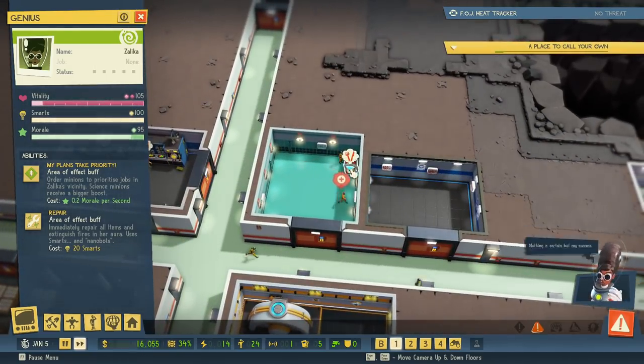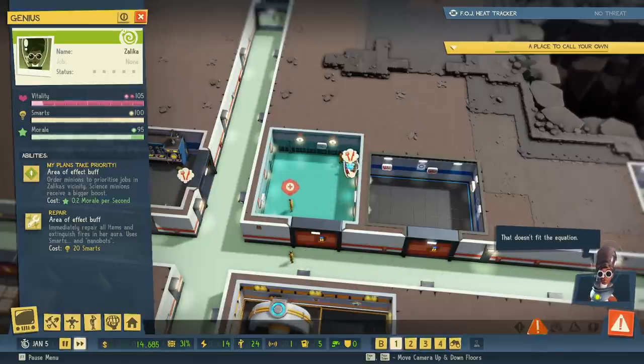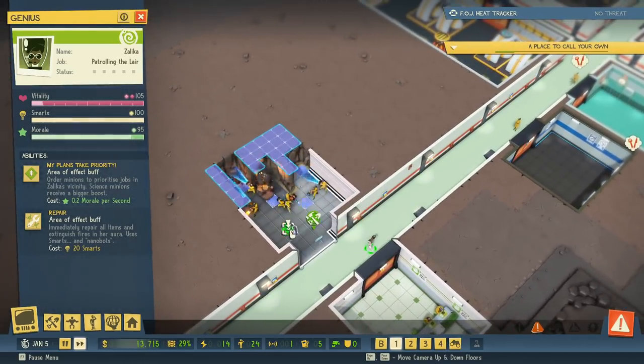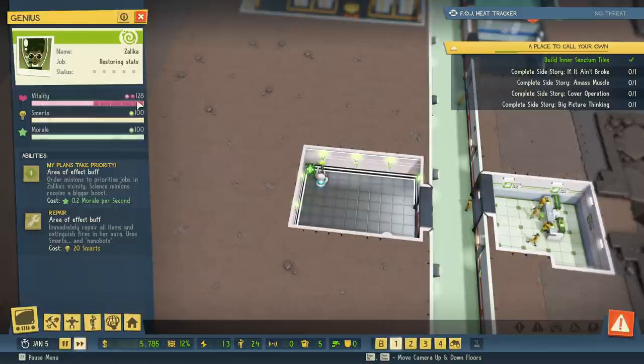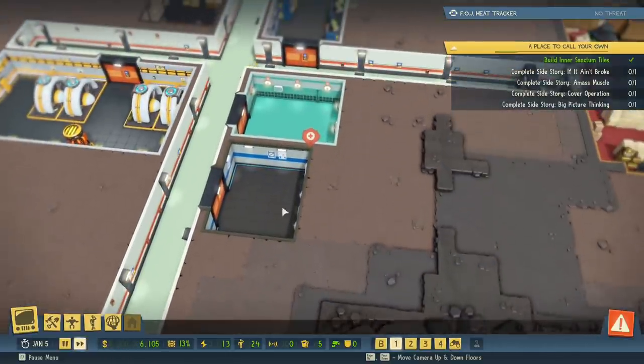I also need a place for her to hang out and regenerate HP. Putting her in her chair is causing her HP to regenerate, which is super handy. We can use her to fight — just have to be careful she doesn't die. She's a pretty decent fighter and does a decent amount of damage.